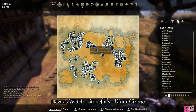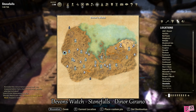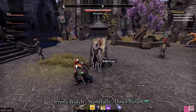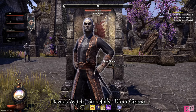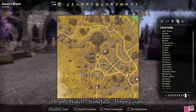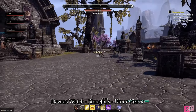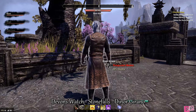Our next stop will be Devon's Watch in Stonefalls, so go ahead and use your wayshrine to travel there. The NPC we are looking for is named Dynor Garano and he is a pompous-looking dude. He is wearing a long reddish-orange vest and a sword on his left side with platinum white hair. He spawns around this area and patrols all the streets. We are coming up behind him and we are going to kill him.